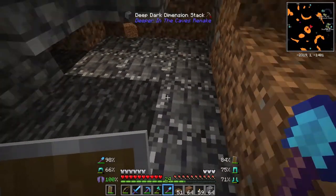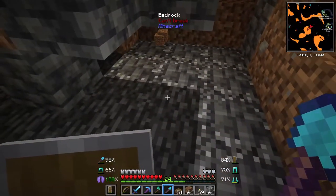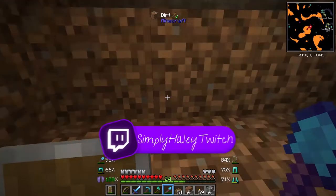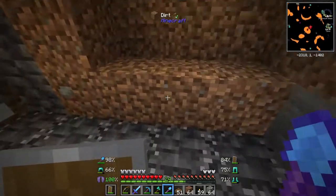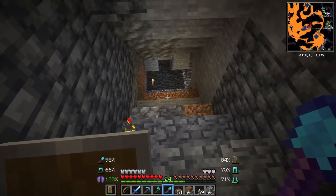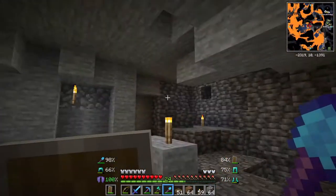I was just reminded — this block here, deep dark dimension stack, takes you to the deep dark, which is a tad bit scary, but it is one of the dimensions here and there's a lot of cool things you can find there. Over on my Twitch I have a Better Minecraft server that I play on with a couple other people. We went into the deep dark and I got some blocks I'm using in the house I'm building on there. At some point we'll go there. Also, I need to get an Enderman farm up pretty soon as well.